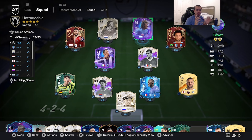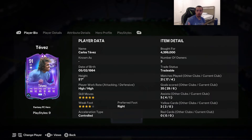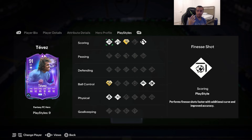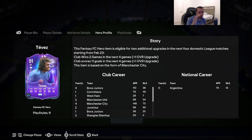Today we're going to review a special player — the 91 Fantasy FC Hero Carlos Tevez. The card has five-star skill moves, high/high work rates, five-star skill moves, four-star weak foot with the right foot. Acceleration type is controlled. Stats: 90 pace, 92 shooting, 85 passing, 91 dribbling, 92 physicality. Play styles include finesse shot, chip shot on basic, power shot on plus, power header, trickster, press proven, technical on plus, quick step, and relentless on basic.